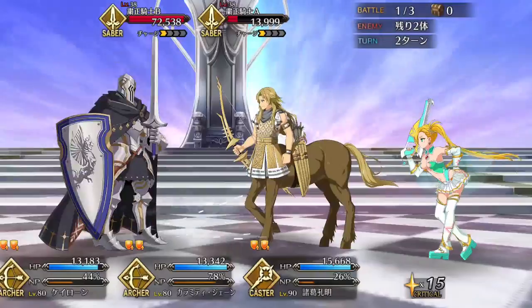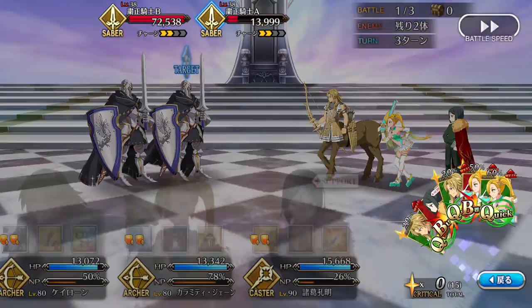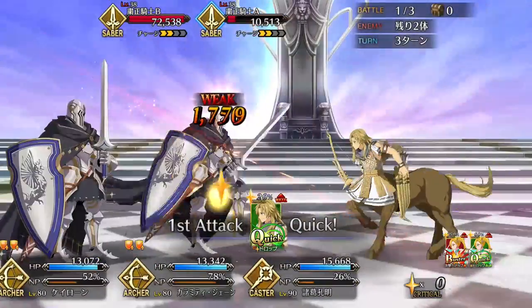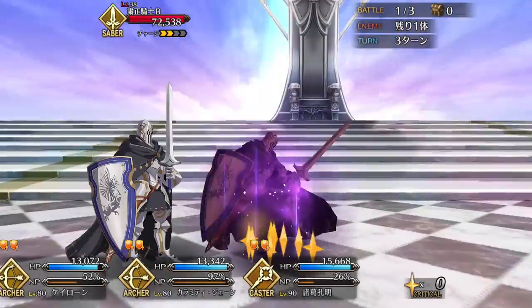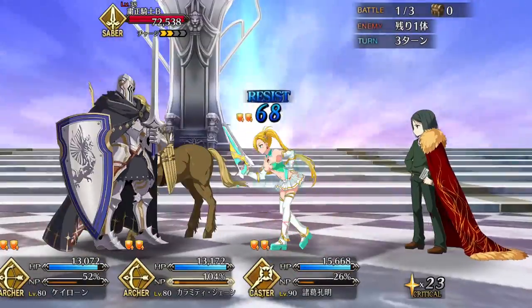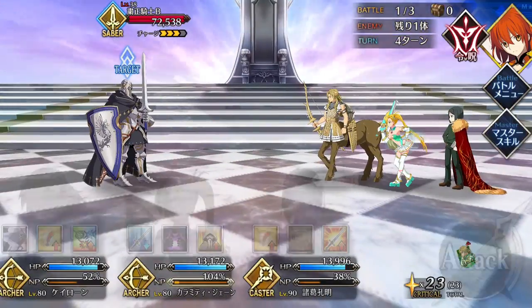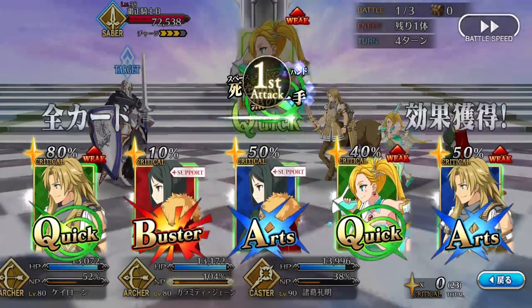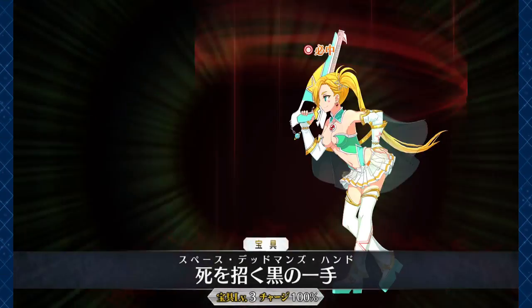Ishtar may be the star of the event, but you'd be wrong to sleep on this cosmic cowgirl. She may not have the punching power of her rate-up counterpart, but Jane's cheerleader aesthetic is more than just eye candy. She's a semi-support whose niche is cheering on the team DPS by showering them with buffs and utility. Stat-wise, Jane is very well suited to the task — her attack isn't anything to write home about, but she makes up for it by having a huge HP pool, some very good star generating, and excellent NP gain.